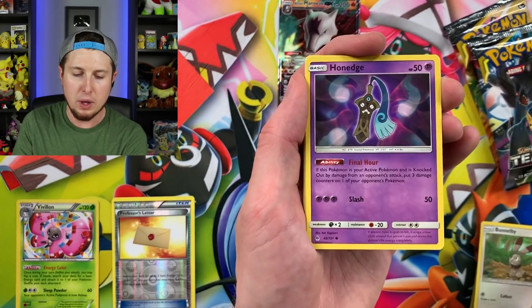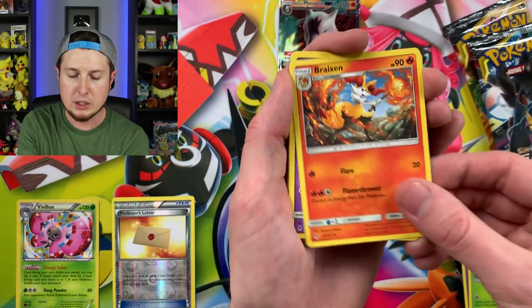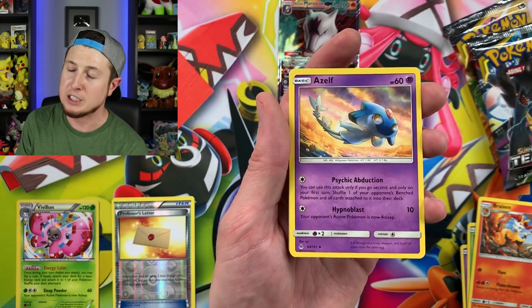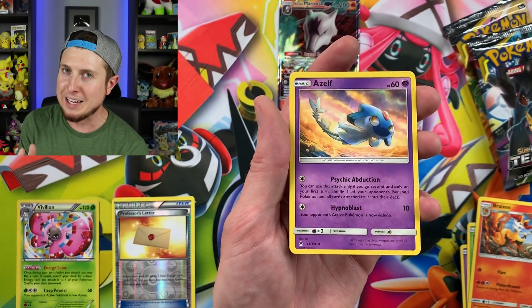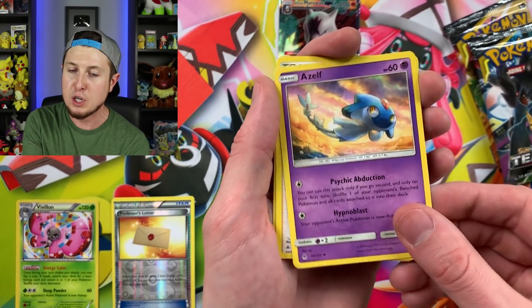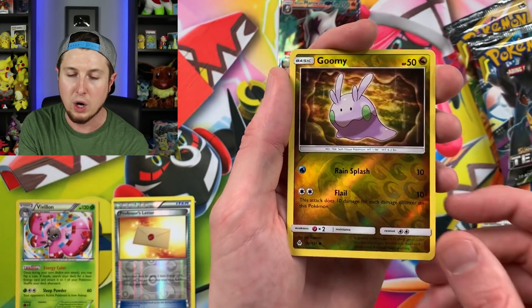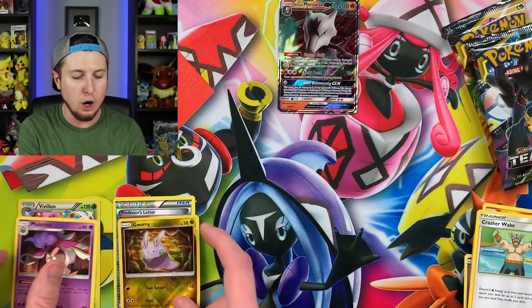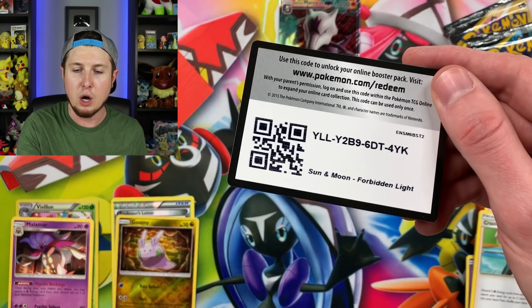We have a Honedge, Exeggcute, energy, Braixen, and Azelf. By the way, Niantic confirmed that Azelf is appearing in the wild in Pokemon Go — very few sightings, but if you are one of the lucky people that have found one, let me know in the comment section down below. We also got a reverse holo Goomy — where's that Goomy squad at — and a Malamar for our rare. We're pulling some pretty good rares so far. There's the code card.